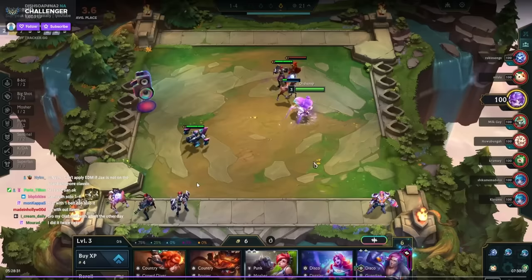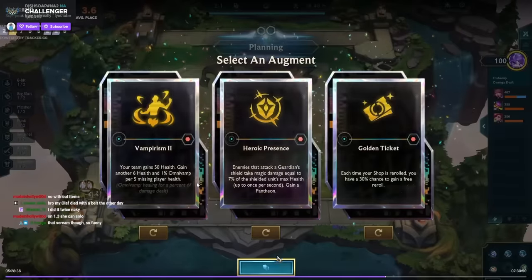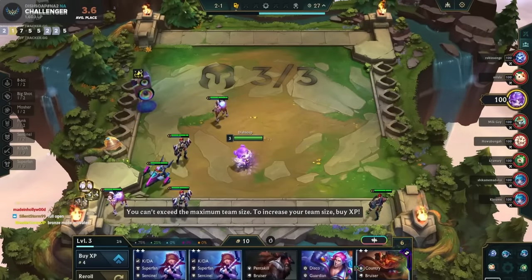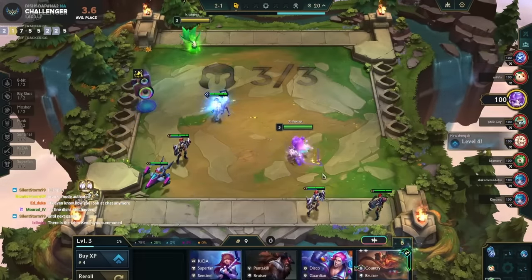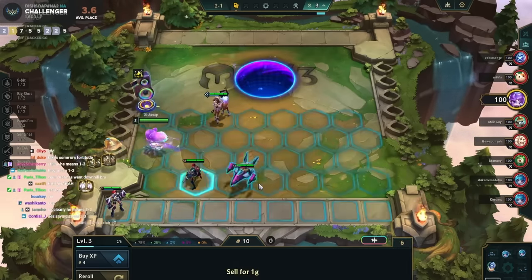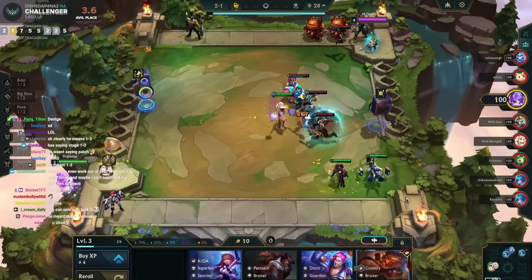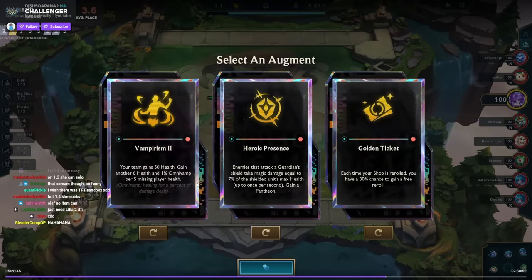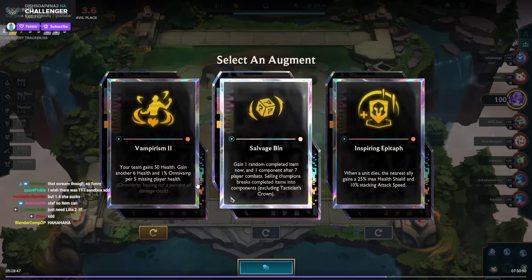I should have made 10 gold — I think I just had a brain fart. I should have sold the three units on my bench. Looking at my opener I don't have any damage, so I could just lose-streak. The strongest board could be Country Tahm Kench plus Bruiser Olaf, but that board won't win any round against a good board. For augments: I pass on golden ticket and take Vampirism — I think gold Vampirism is a better augment than gold Epitaph overall.